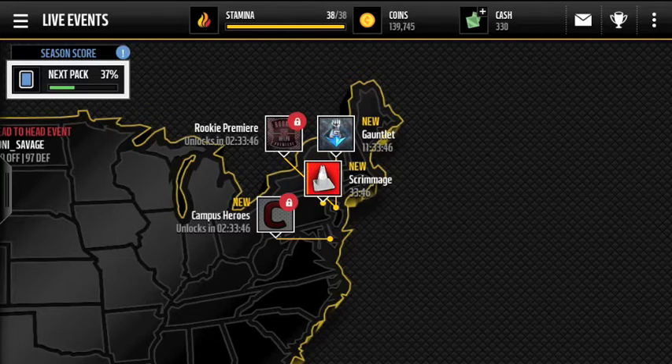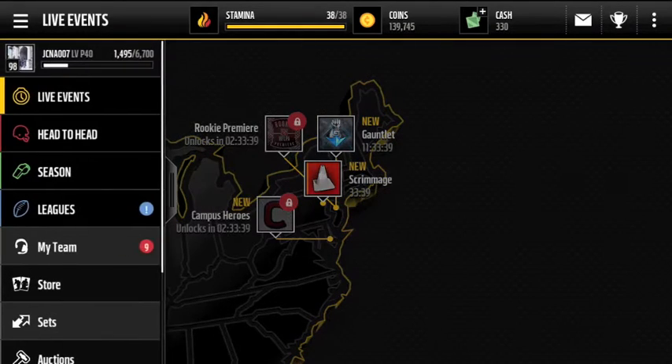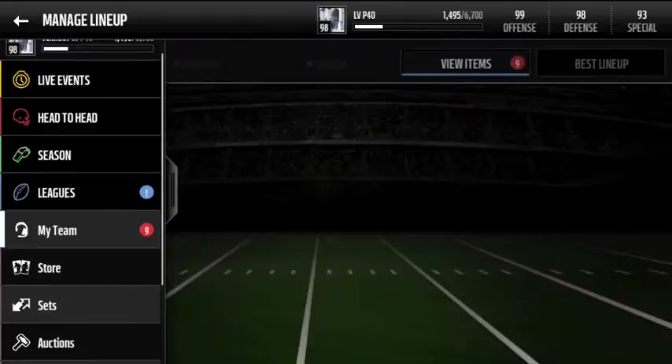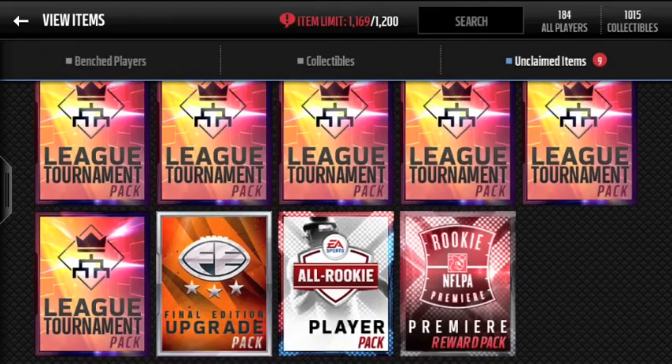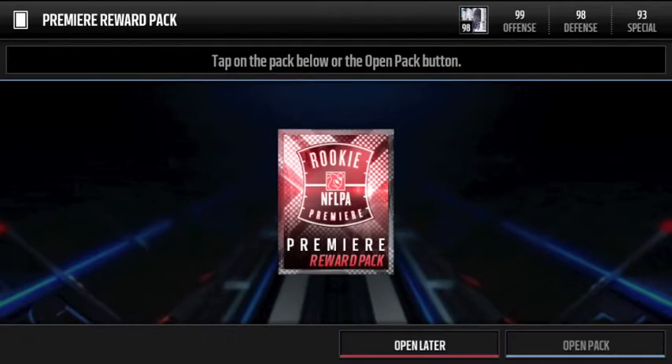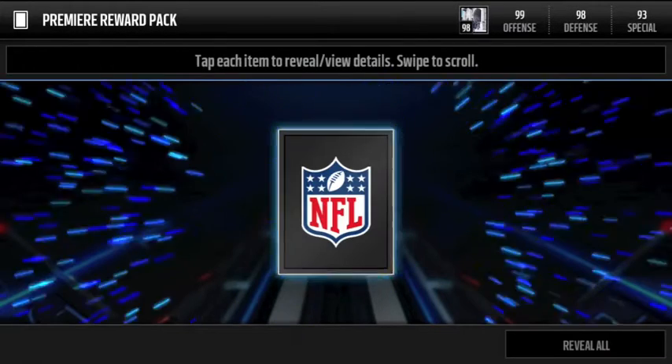So far I've only pulled gold signing memorabilia collectibles, all of them with different artwork. If you go under sets you'll find a couple of things. But let's go under my team first. So you logged in today and you get one of these reward packs — a Premier Reward Pack. I didn't really pay attention to what this is.